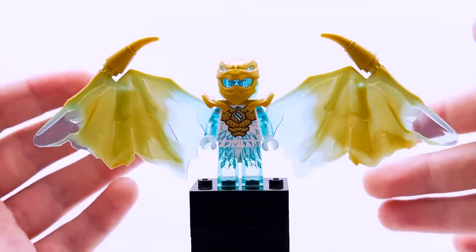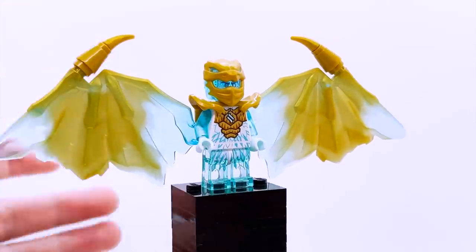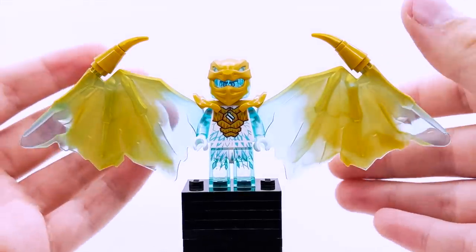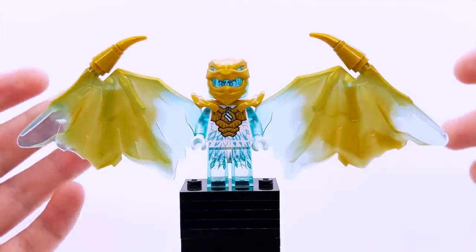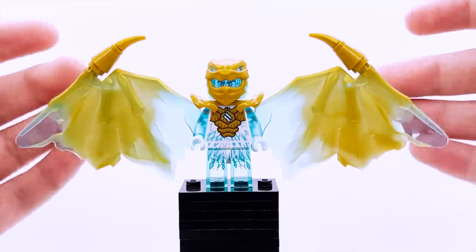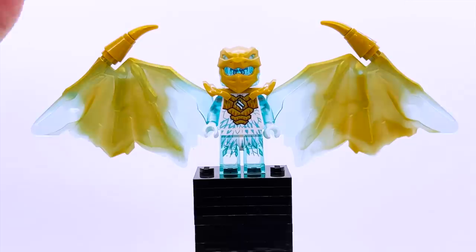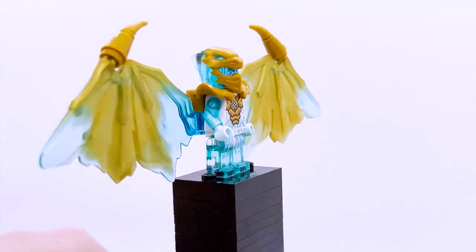Here is the first minifigure in the set — we have Golden Dragon Zane. This minifigure is just beautiful and spectacular overall. Zane is personally my favorite ninja, so I may be a little biased, but I think this is the best looking of the Golden Dragon figures, and all four of them look amazing — just one of the best Ninjago minifigures of all time. The trans blue on the arms and legs really gives Zane that icy look, and it actually feels like he's made out of ice. Combined with the wings and everything, this figure looks spectacular. He's got this dragon face ninja mask, which is dual molded in trans blue.